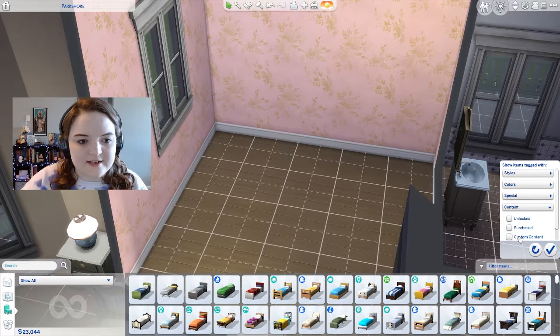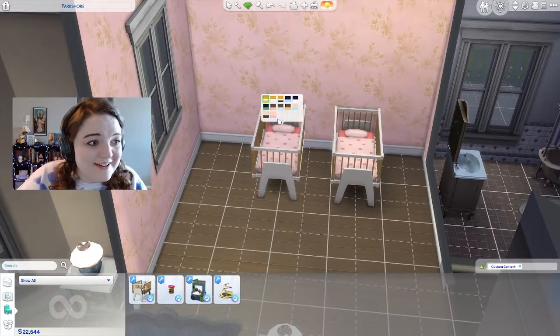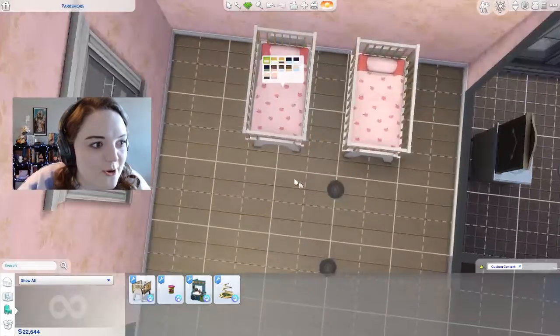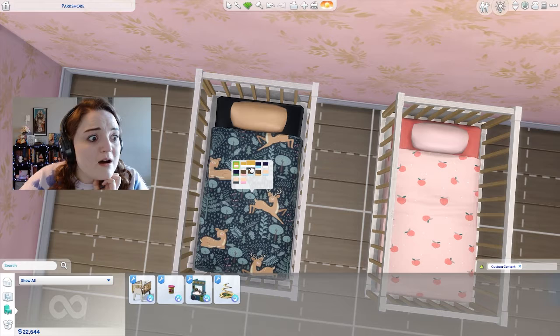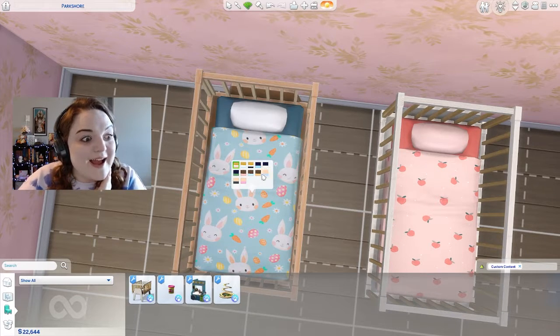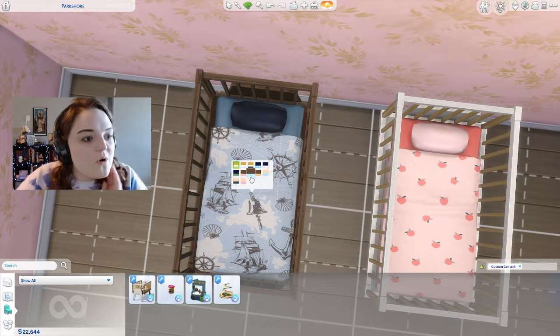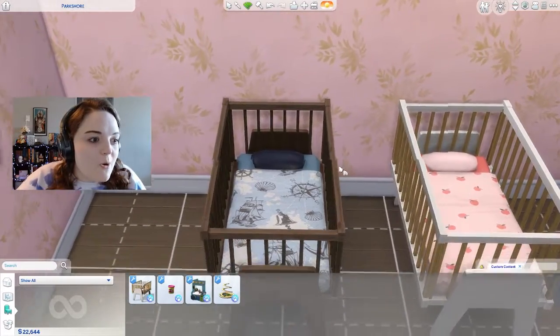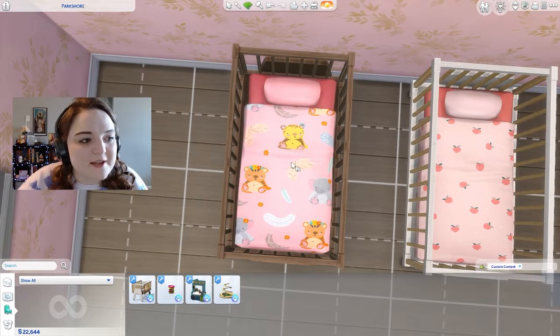This is what is called set dressing. To buy content custom — oh my gosh, hey, look at this baby crib! The swatches — oh my god. We have little weather designs like clouds, signs, moons, and rainbows. A deer — oh my god, that's so pretty. Bunny rabbits, kitties. Oh, I love that one — it's so pretty. I think of Lion King when I see this one.